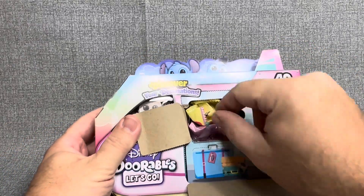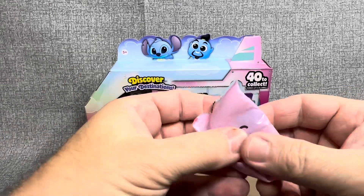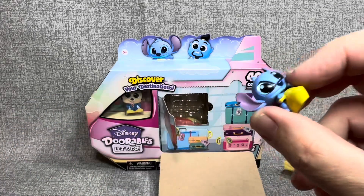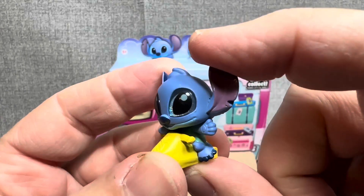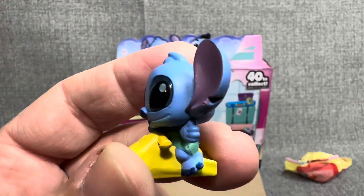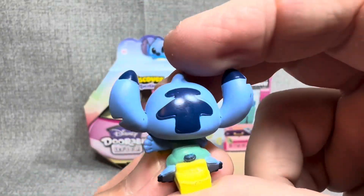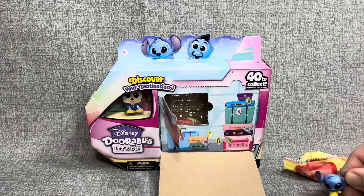Look at this — we've got two figures in here. Let's see who we have. We have number 32, Stitch on a Wave Runner. In another video we opened Angel on a Wave Runner, so now Stitch and Angel are going to have a lot of fun hitting the waves on these cute little Wave Runners. Such a cool little figure. I always loved the little notch out of his ear. He's got his little swim trunks on and everything.